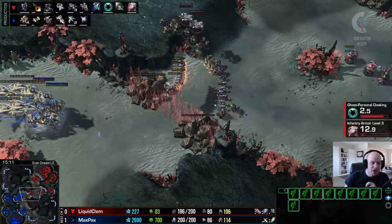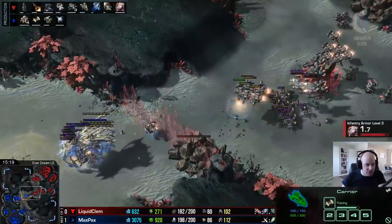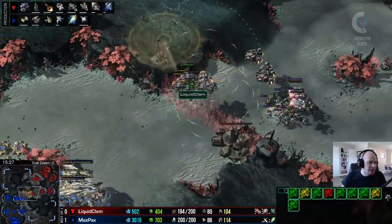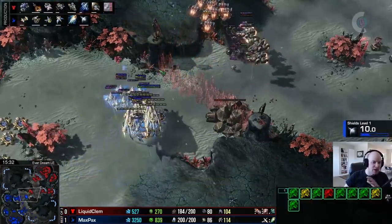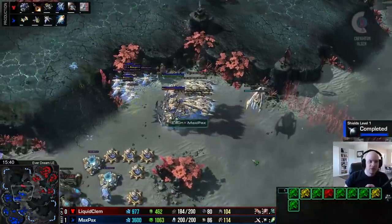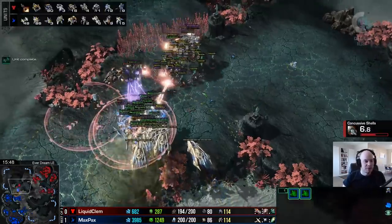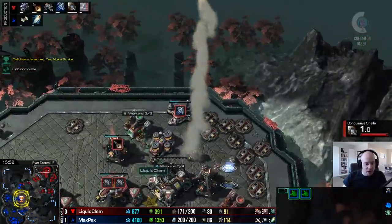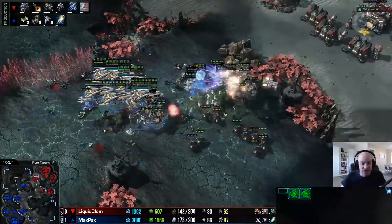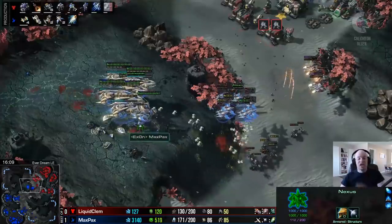Clem has nine ghosts out with a ton of energy - first nuke on the way. A fourth stargate coming down as Max Pax keeps pumping carriers. Missed EMPs aren't catching much; disruptor balls also missing. Clem scans down Max Pax's observer so Max Pax can't see where Clem is - crucial when you have a slow-moving army of carriers, immortals, and disruptors. But Max Pax uses his own observers and knows exactly where Clem is. Nuclear launch detected - Clem nukes down the third base but there's a big engagement on the north side. The nuke lands at the fourth base catching only a couple of photon cannons.